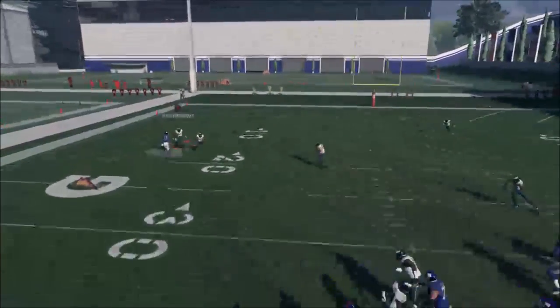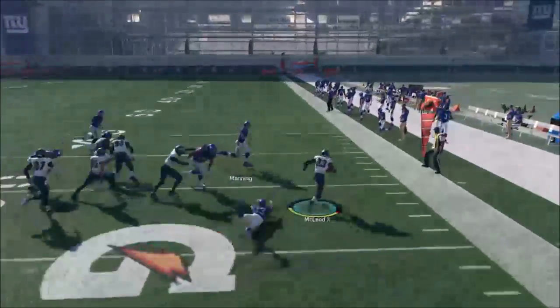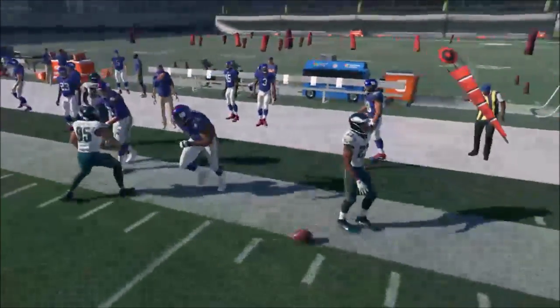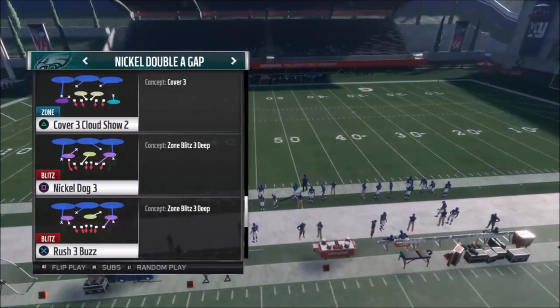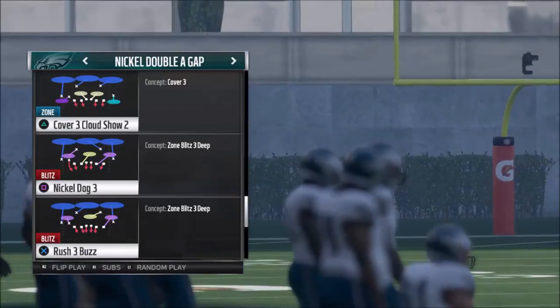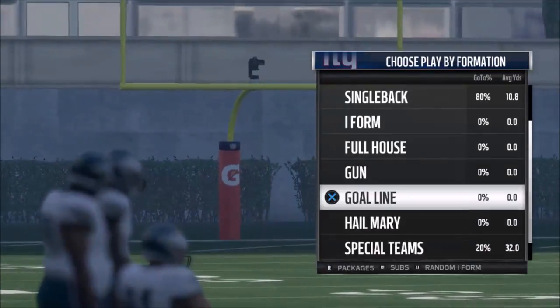We get our first pick — let's go! That looked like we were in a really good run formation. I'm going to end on that. Let's go ahead and do one more variation, and this is going to be really quick because it's very similar — it's the Nickel Dog 3. It's essentially the same blitz, you just get more zone coverage. I'll go ahead and pick that.